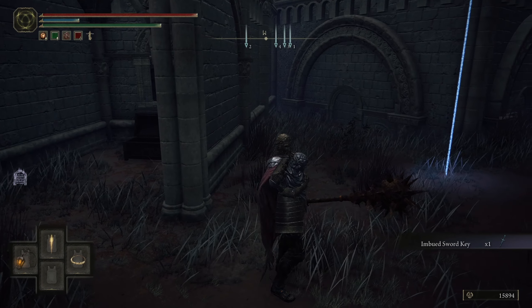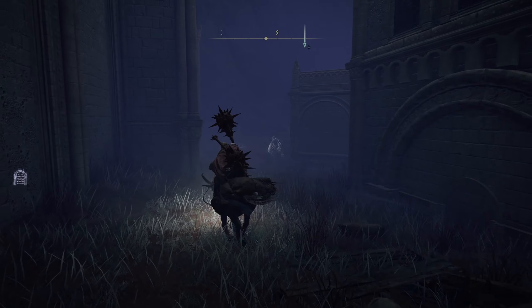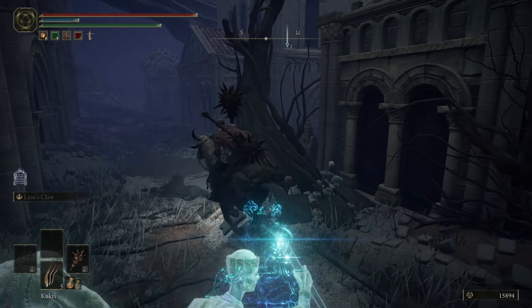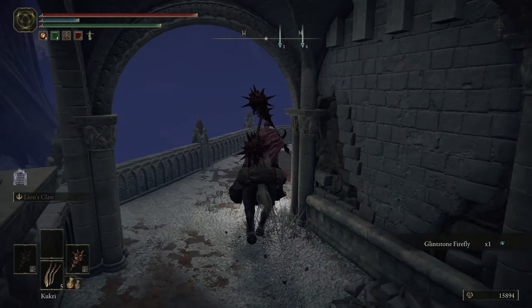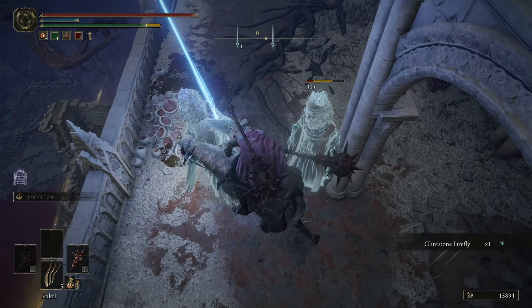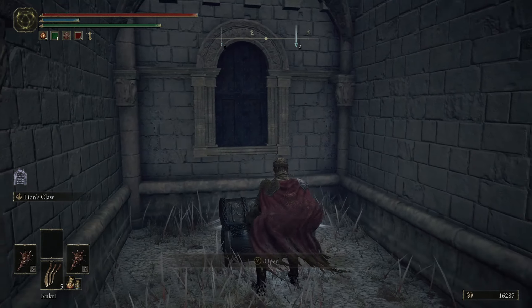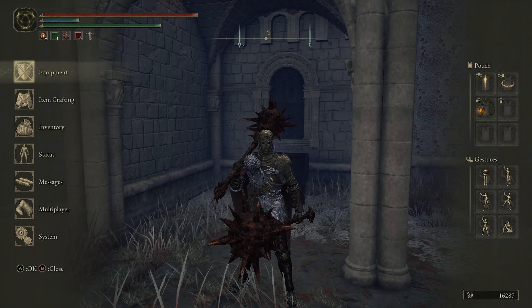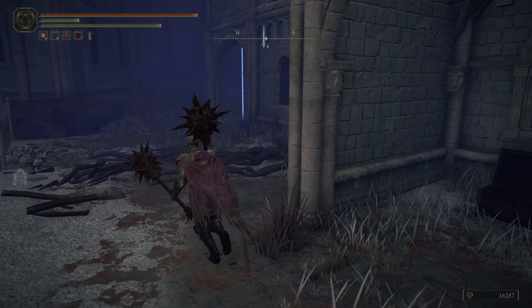Imbued sword key — that's actually nice. I don't know how many of those we get total and I don't know what we need to use them for. I think the last one was over here. Spelldrake Talisman — I have a feeling that is a spellcaster item. It boosts magic damage negation. We'll see if I remember that.